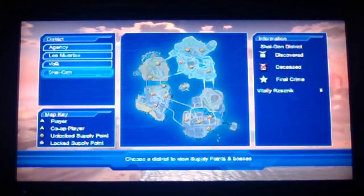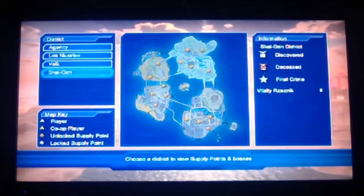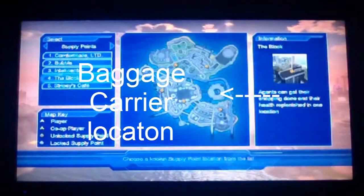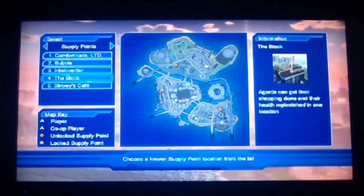Hey guys, Destroyer here, and in this video I'm going to be showing you how to get the baggage carrier, a really rare vehicle in Crackdown. So you want to go to Shygen and spawn at the supply point, which is the block.